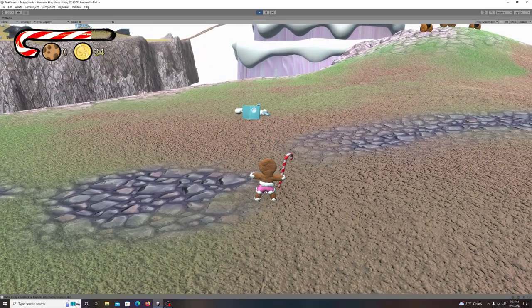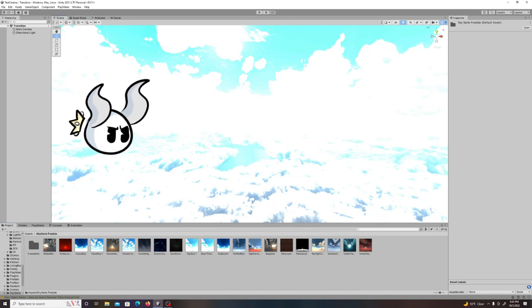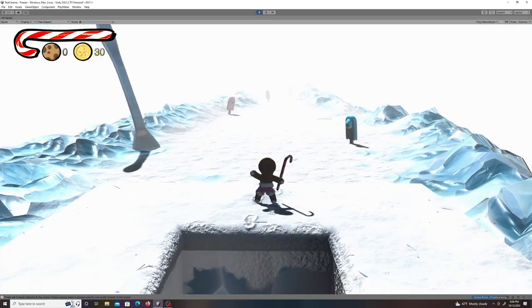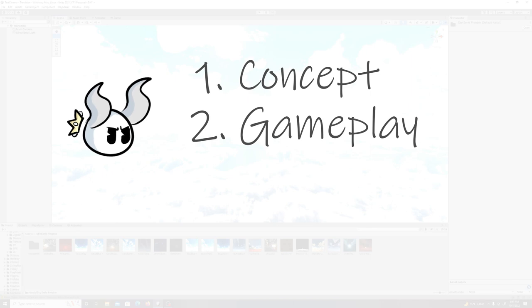The first thing I did was start making the transition level from scratch, and a lot of people have asked me where you even start with making a level. You start with the basic concept. This idea was for a transition level that goes between the fridge world and the freezer level which will come next. From there you also have to figure out what purpose it's supposed to serve in terms of mechanics — what do you do, what's the point of it?